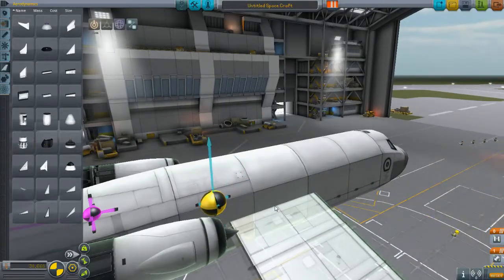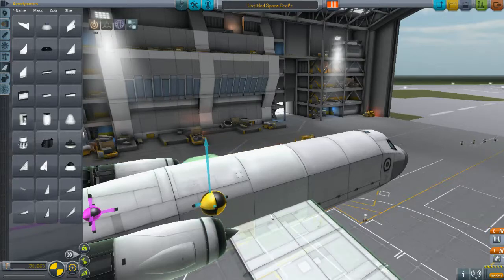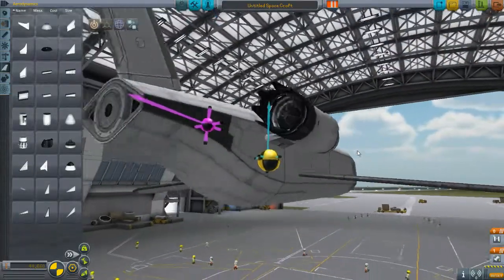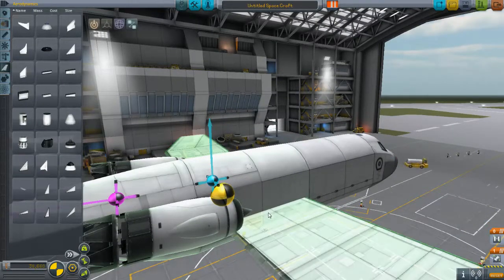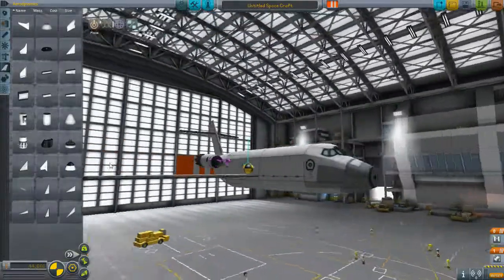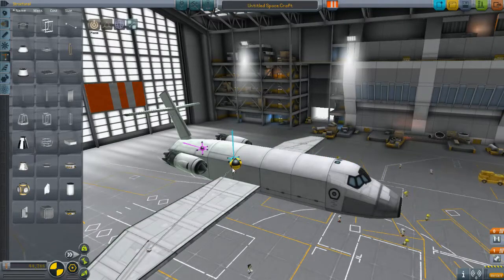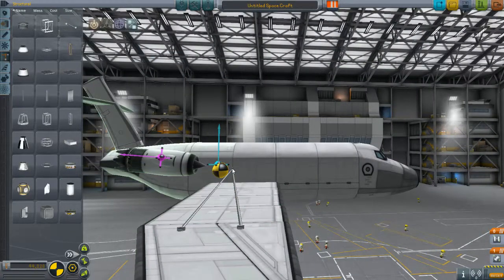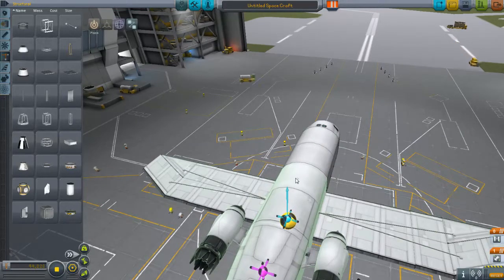So let's take this, mount it even lower, and then rotate it up. Mount it lower. We've kind of got droopy wings here — I don't think I like that. Let's do that. That's relatively normal. This is going to be highly unstable, so let's strut that to the fuselage. And this to the fuselage. It's a bit odd. All right.